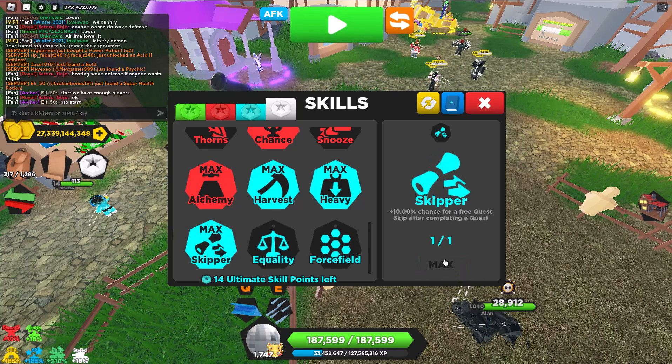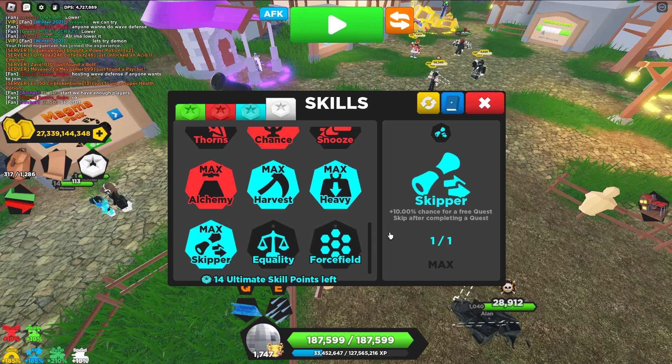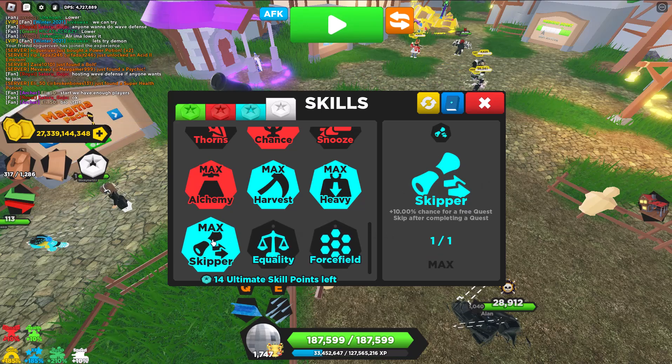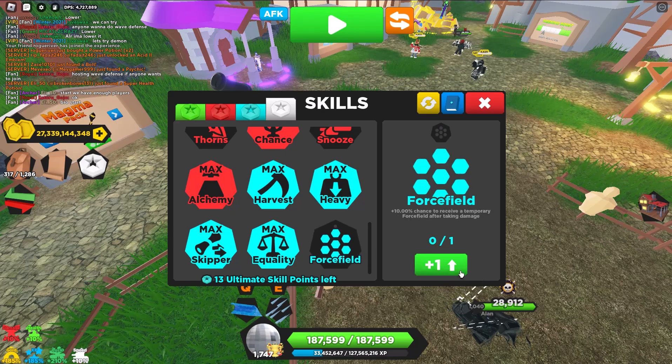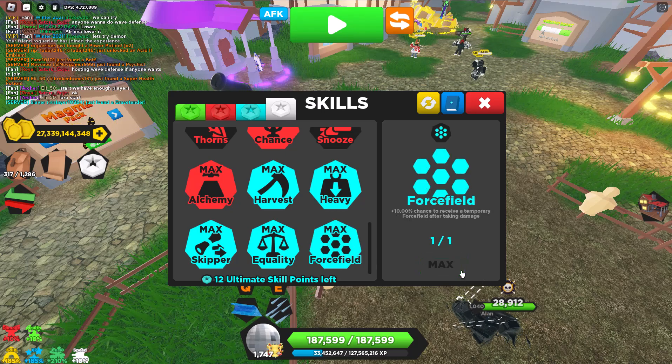Skipper is good — you can get quest skips just by doing quests, very helpful. This skill is from Santa's Workshop. Equality is probably the best ultimate skill in my opinion; it just makes the game so easy, and you get it from Poisoned Prison. I like to use Force Field — it makes you essentially invincible when enemies are constantly hitting you. You get this from doing 575 Spookiest Mansions, which is a lot, but definitely worth it.